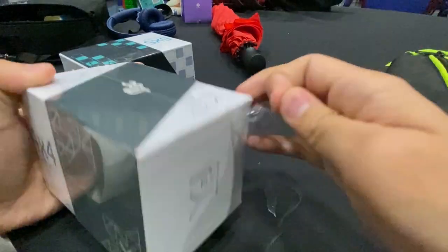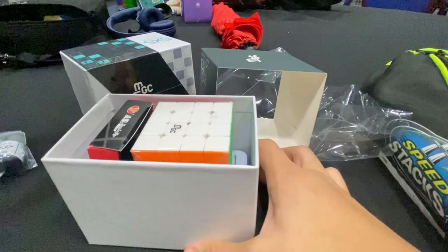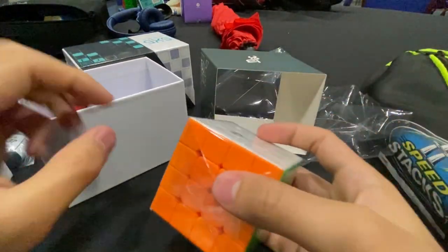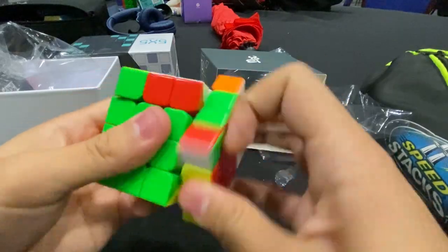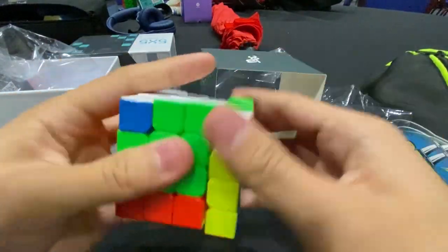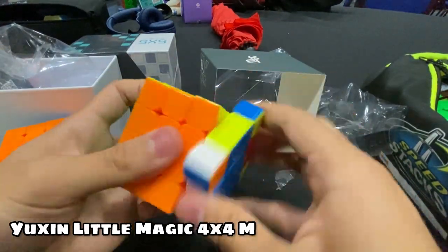Let's unbox my 4x4. So we've got — I think this is the tensioning tool — and then this is the main cube. Let's try it first. The turns — oh, so good. This feels like a 3x3 on a 4x4. But this is my current 4x4.